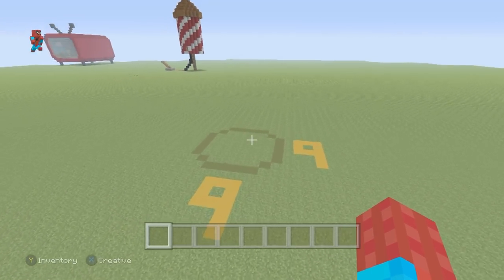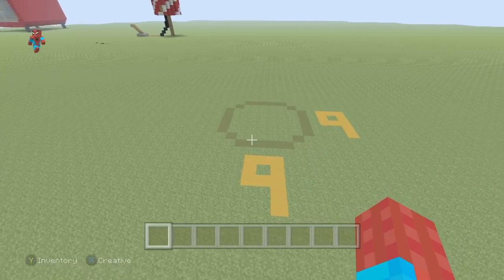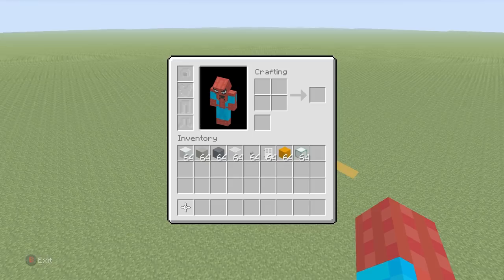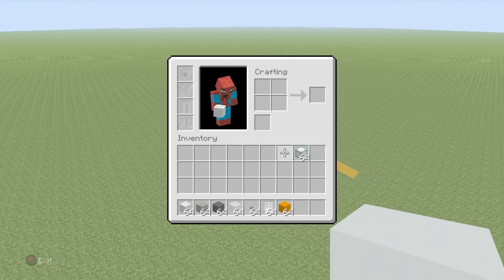So this house will fit into a nine block by nine block area — that's not too much space at all. We also need all of these materials that I have in my inventory right now. If you want to change the color of the lamp or the color of the lava, please do that. It is completely up to you what sort of color, what sort of lamp you want to make.